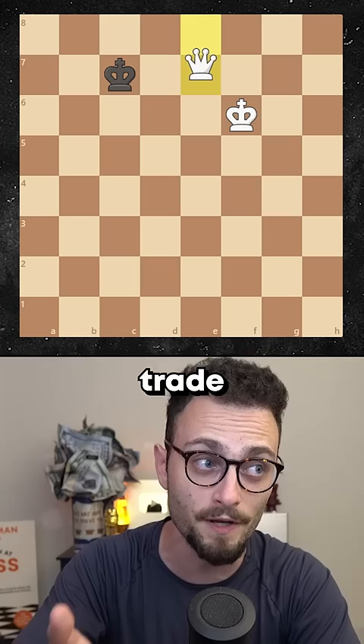It's a rook endgame and white is up a pawn. If black doesn't know what they're doing, white is gonna push the pawn, trade the rooks, make a queen, and win the game.